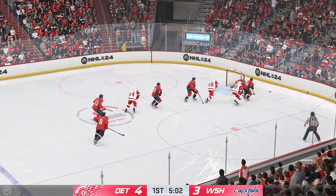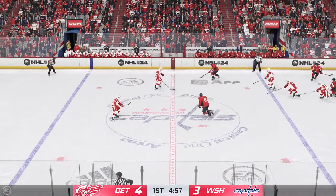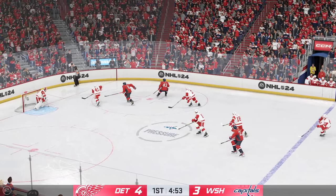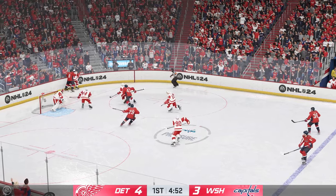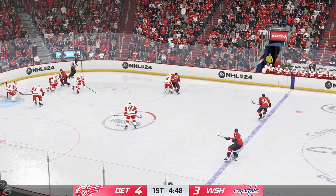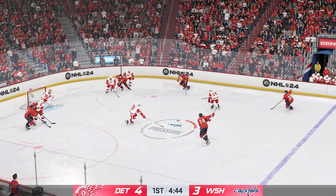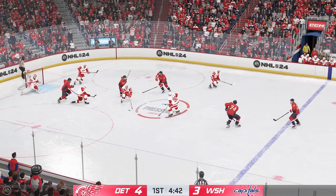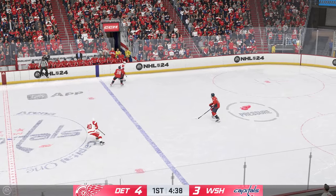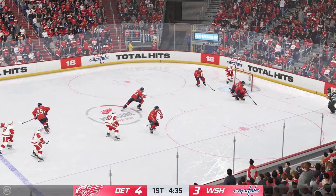And he shuts the door on that. The Capitals gain possession. Pass to Wilson. Nice zone entry from the right side. Pinned up along the boards. The Red Wings will play from the defensive zone. The Capitals have it now. One-timer! Denies him on the snapper! Across the line along the left wall. And he makes the save.